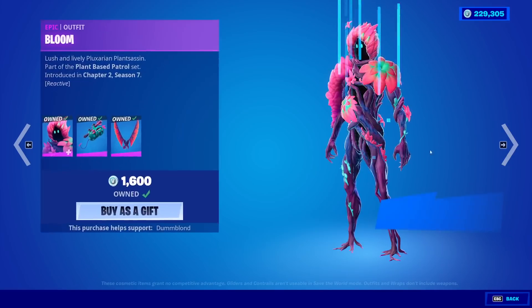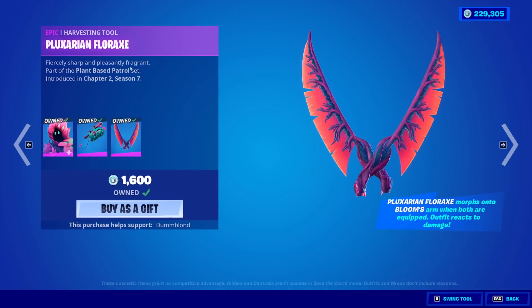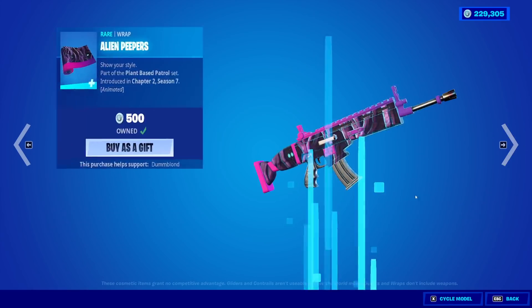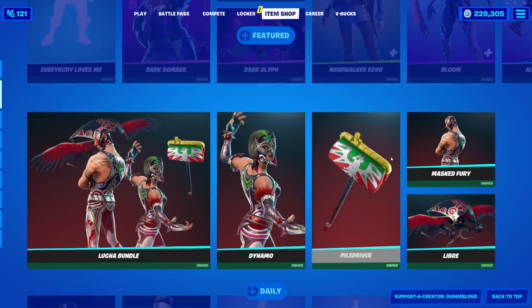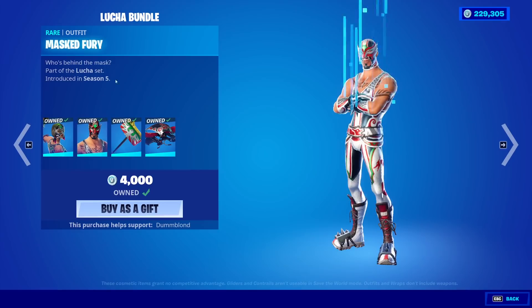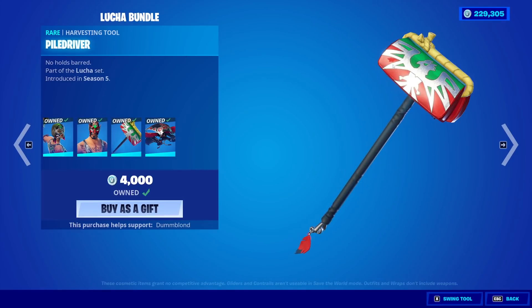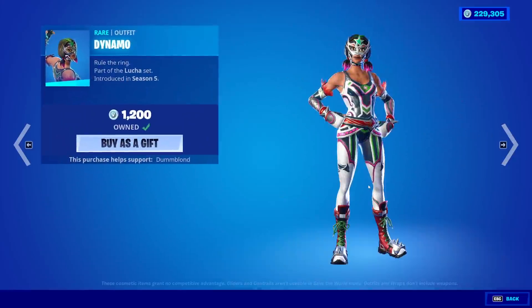Windwalker Echo is back — great skin. Bloom is back with the back bling Zoot, and the Ploxorian Florax Pickaxe morphs into Bloom's Arm when both are equipped, just so you know. The Alien Peepers Wrap — you can see the eyes are animated on here. The Lucha Bundle's back, so we have Dynamo with the Mass Fury, with the Piledriver Pickaxe, and the Libre Glider. Very, very nice.